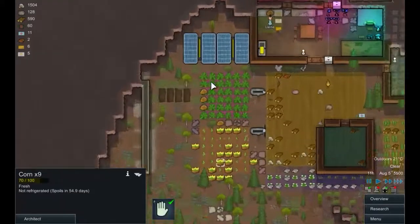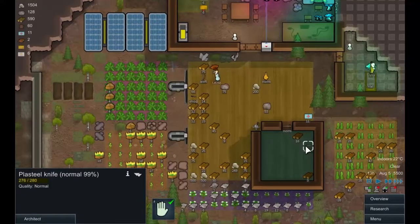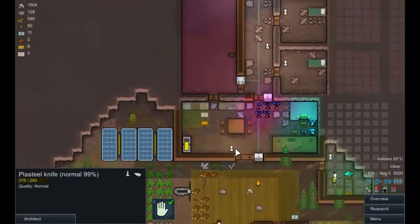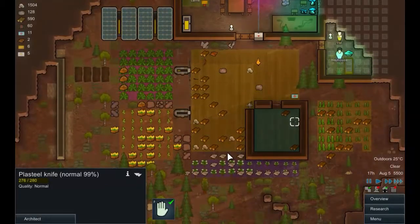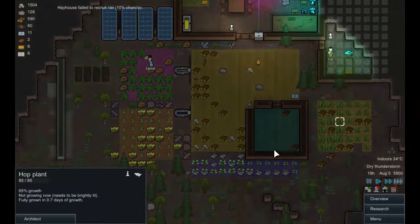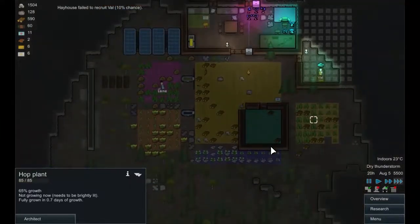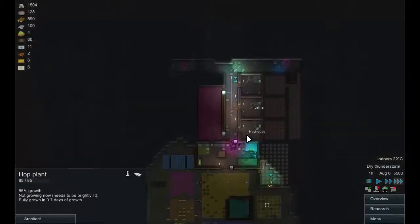Hay House still has a few more little bits and pieces to do, but we're still getting this food so it's not really a problem. Plasteel knife - that's probably what we started with. Come on, get us Val, recruit Val. These hop plants are growing nicely, and Hay House here is starting to do some hauling for us. That's excellent.